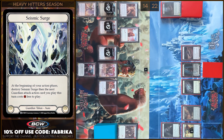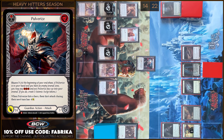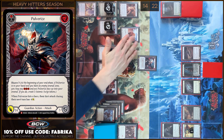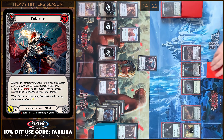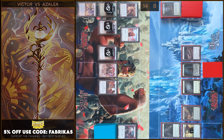I will destroy Seismic Surge tokens and I will play Pulverize. I'm gonna pay using all my hand — I will pay six, plus four here — 14 damage. No block, no reactions. Take 14. Pulverize ability is activated. You go.